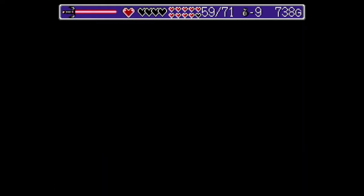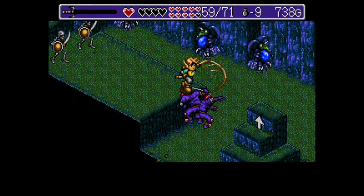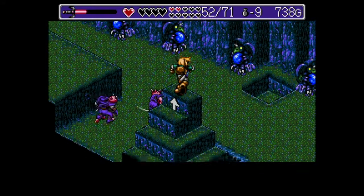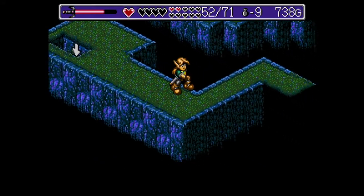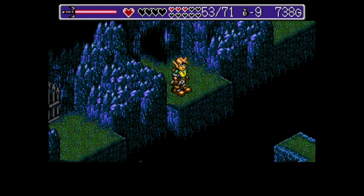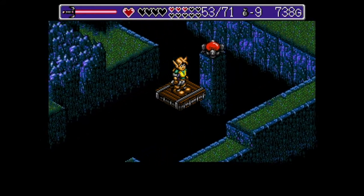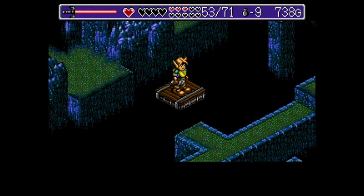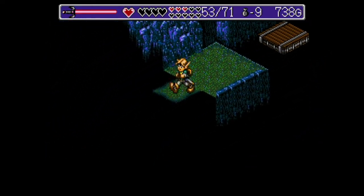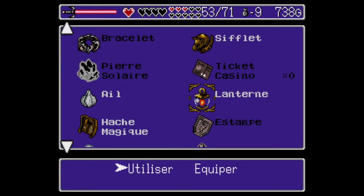Dans cette salle, nous sommes dans la salle où nous serions tombés si nous avions raté notre saut tout à l'heure. Ce n'est pas la peine de les tuer. On arrive ici. La plateforme est toujours active, heureusement. On va se contenter de ce qu'on a comme énergie. Ici, encore un petit coup de lanterne.